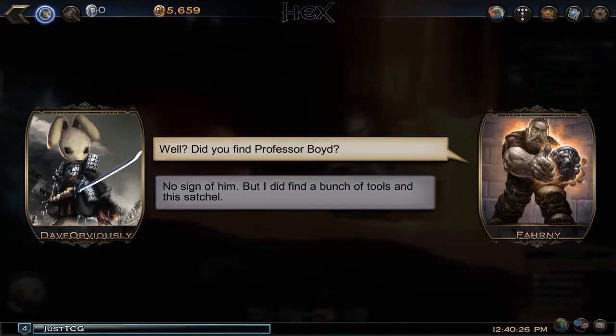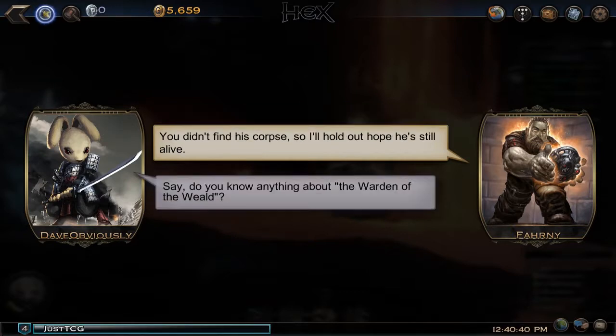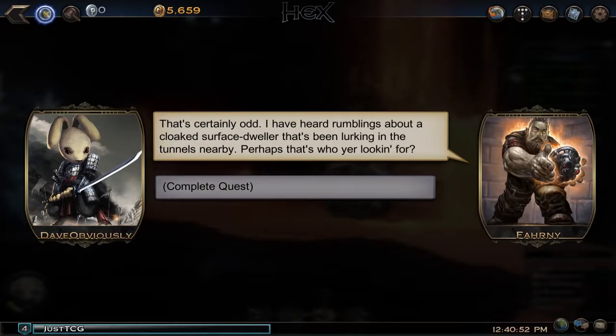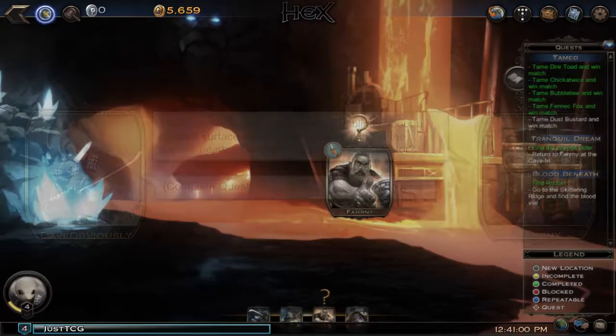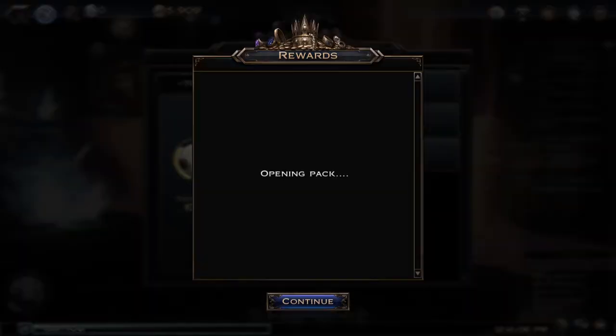Okay, here he is. Farnie asks: 'Did you find Professor Boyd?' We reply: 'No sign of him, but I did find a bunch of tools and this satchel.' He says it's Boyd's satchel, full of sodium nitrate — useful for crafting dynamite. As for Boyd, he didn't find a corpse so he'll hold out hope. We complete the quest and receive 250 gold, 700 experience, and one Tranquil Dream pack.